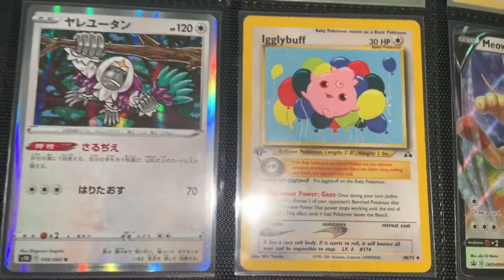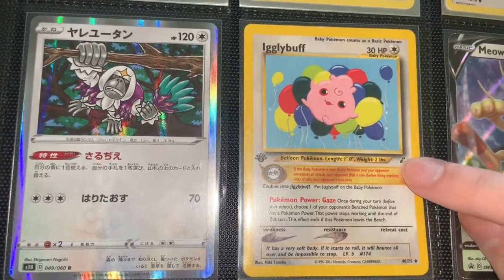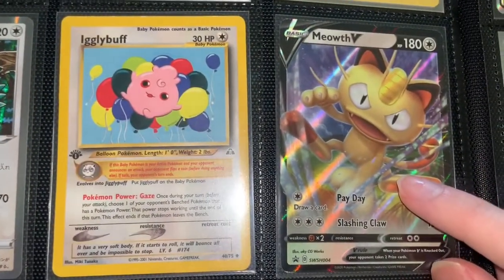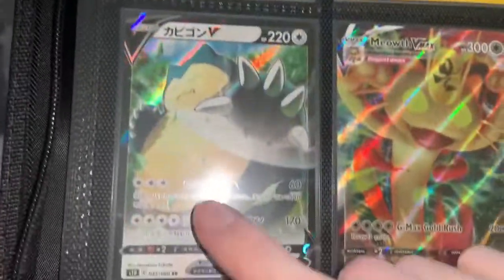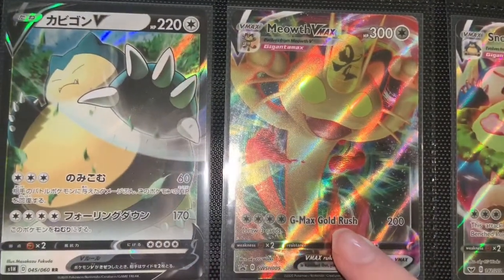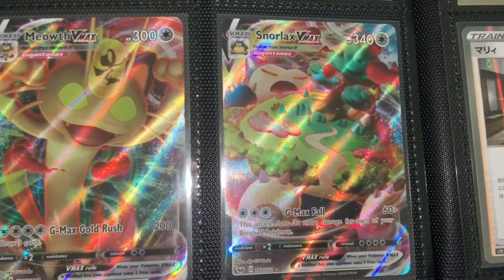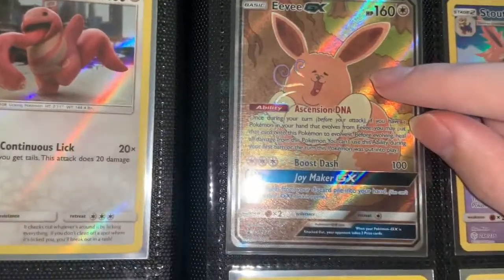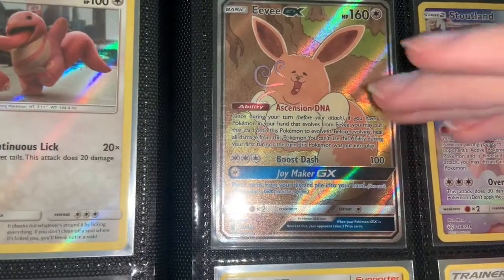Igglybuff — I think it's from the Neo set, first edition. Meowth V card, Sword and Shield promo. You obviously know what other cards are to come. We have the Snorlax V Japanese version from Sword and Shield, the Meowth VMAX, and then the Snorlax VMAX that I pulled — pretty cool to get. The Eevee GX, the fat Eevee promo card, super sick design — there's no way I could pass up on getting this card.